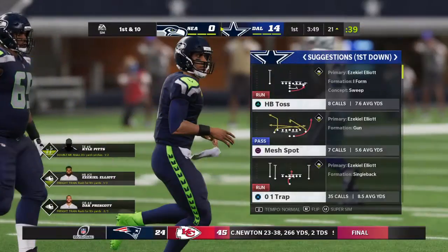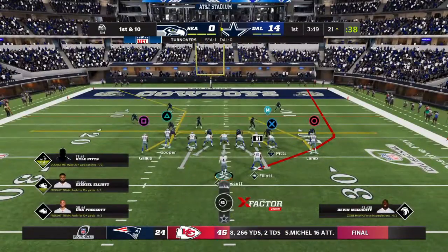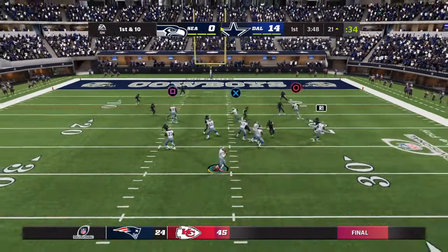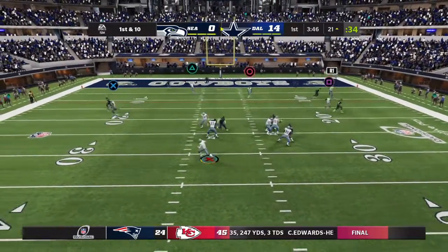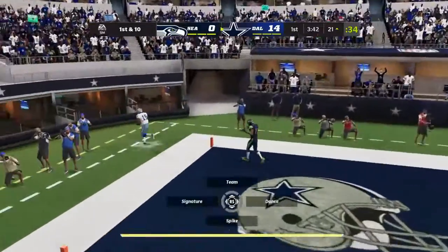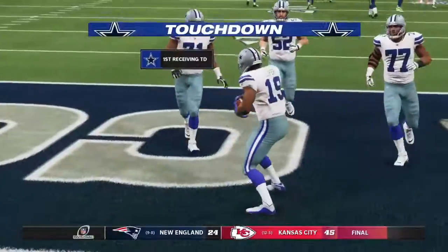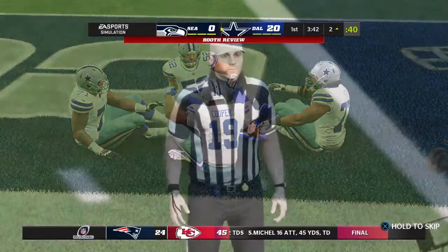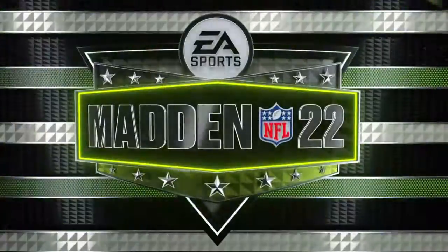That's a down and distance coaches always talk about trying to avoid — 3rd and long. You know they're pinning their ears back and coming after him, sometimes even with extra pressure. He knew they were coming. But that is caught — it's Cooper for the Cowboys touchdown! Amari Cooper there to make the grab as the Cowboys continue to put on a show.